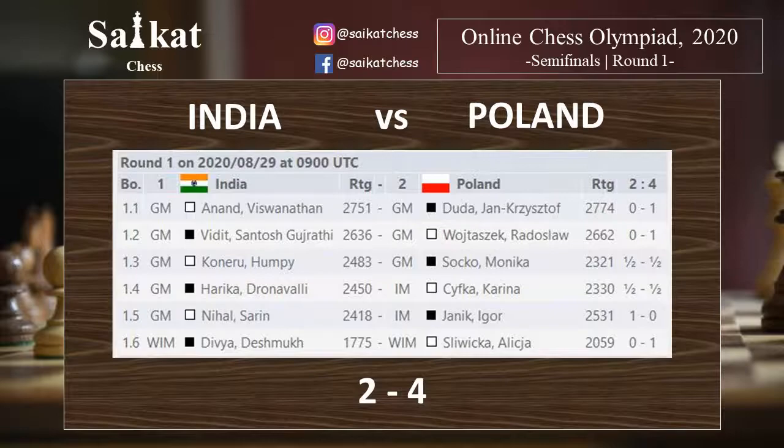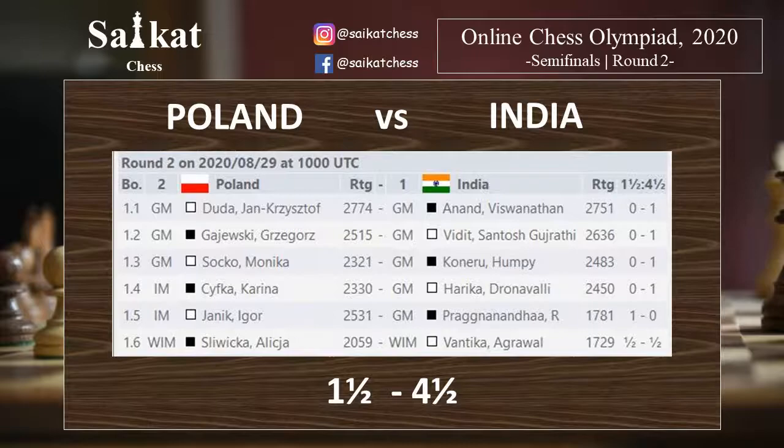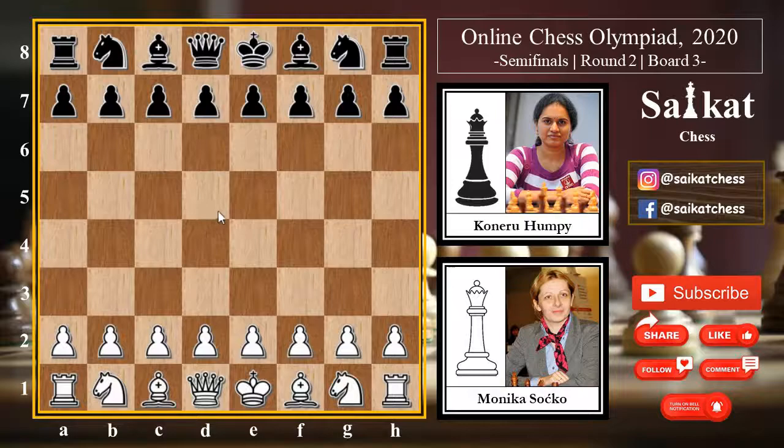All the top boards were either a draw or a loss for team India. However, team India gave an amazing comeback in round two — all the top boards including Vidit, Anand, Harika, and Humpy brought wins for team India, and India won four and a half to one and a half, going straight to Armageddon, where Humpy Koneru played an amazing game against Monika Socko from Poland.